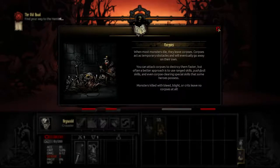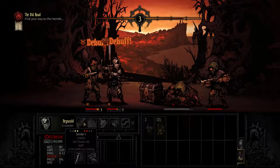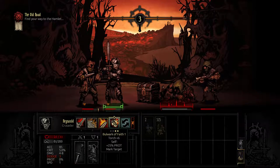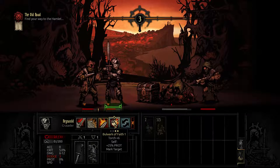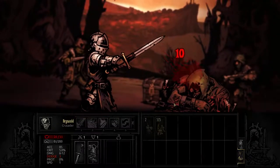When most monsters die, they need corpses as obstacles. You can destroy the corpse, which we might have to do, because you'll notice that our skills can only attack enemies in certain positions. None of the things I can currently do will attack this thing. I can buff myself but that doesn't really help. So I guess we just start trying to attack this corpse and get it out of the way.